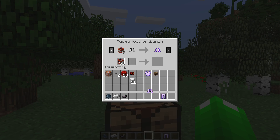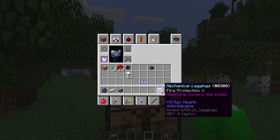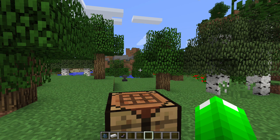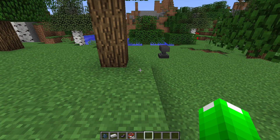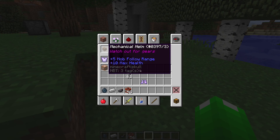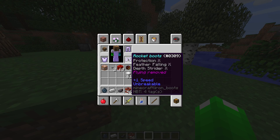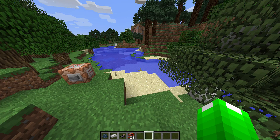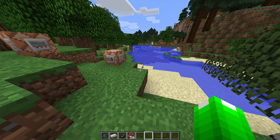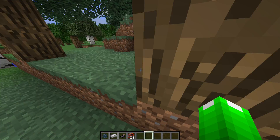And if you get it, it says flying removed. So now I'm gonna put on the armor. Just note one thing — notice how fast I'm running right now. When I put this on, I have protection 10, feather falling 10, depth strider 10, which basically means I can move even faster in water.